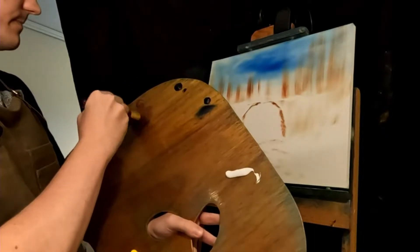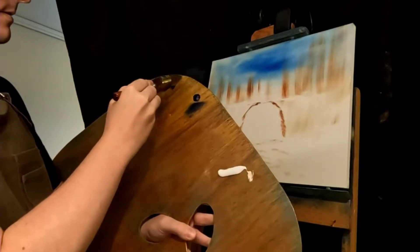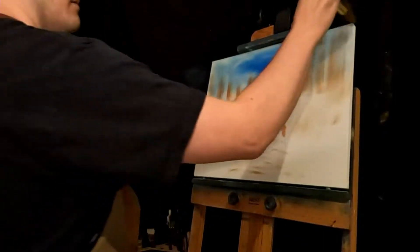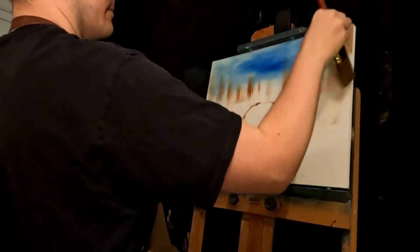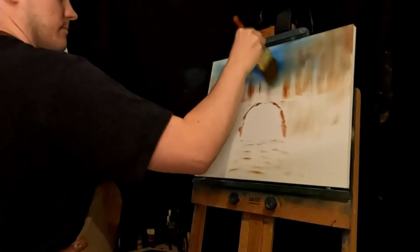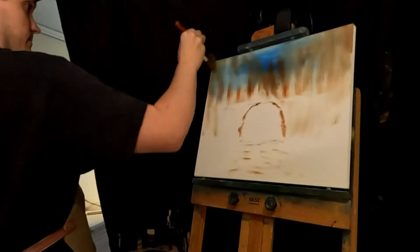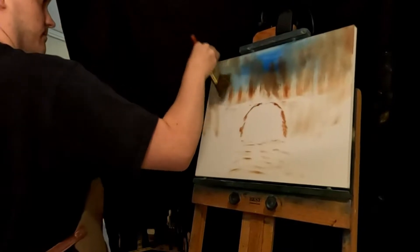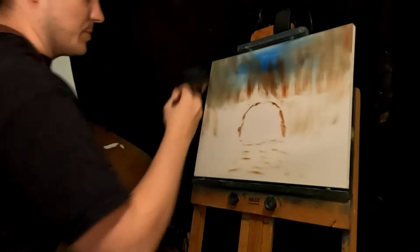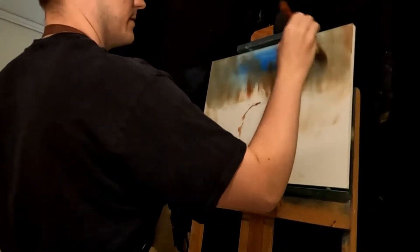We've got to put in a bunch of tree shapes. I'm going to use a little bit of brown, a little bit of black, and a little bit of white. These are just going to be fluffy tree shapes. I'm really punching the canvas here, but that's all I really need for the background — it's very simple.